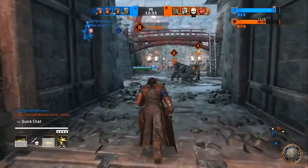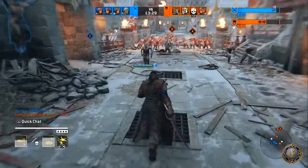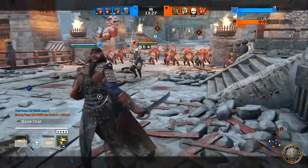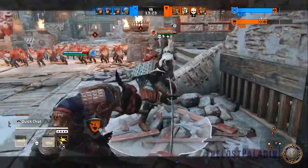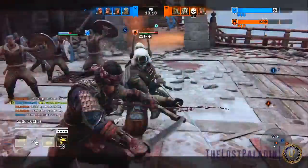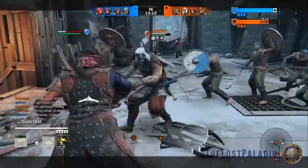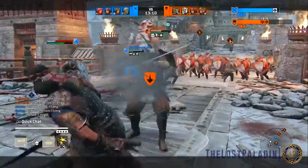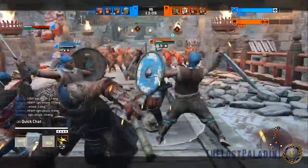The other Tier 4 that I see almost everyone run would be Indomitable — you get an extra shield whenever you are at critical health. Critical health is whenever you see your portrait at the top start to blink, or whenever you're just on low health. That's what critical health is.